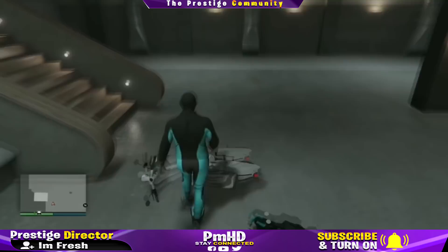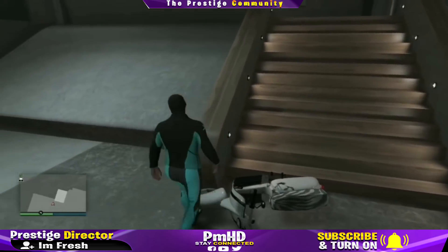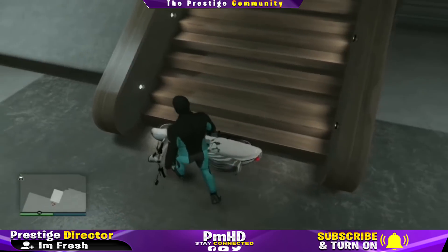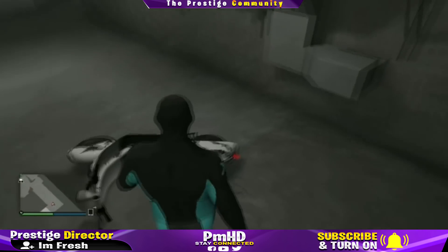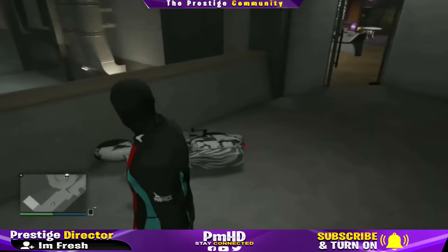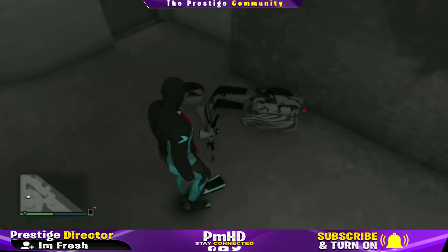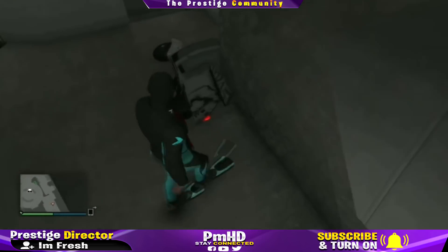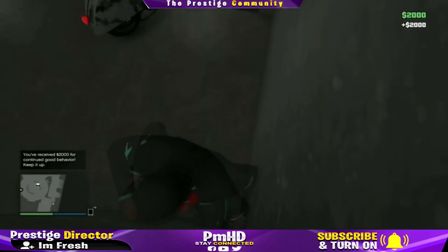From here, push the Fagio all the way up to the stairs and push it up the stairs. Now this part is kind of tricky — it will take a little bit of time. Don't let the anger get the best of you; this will get you a little mad. It took me about two or three minutes to push it up the stairs. Once you push it up the stairs, keep pushing it past through the gray door in front of us. Push it through that door — make sure you don't push it through the other door because you will mess up the glitch. Push it the exact way shown here.